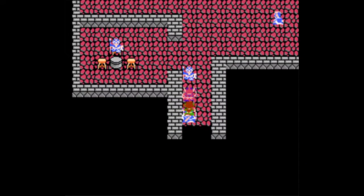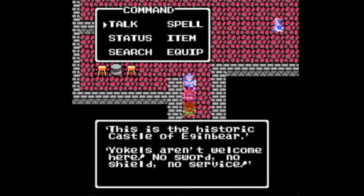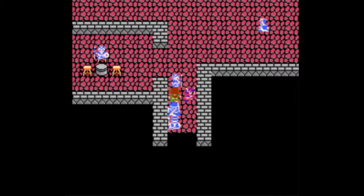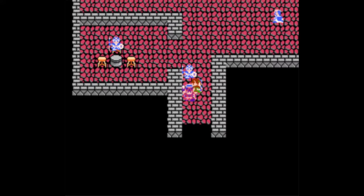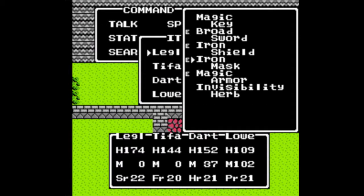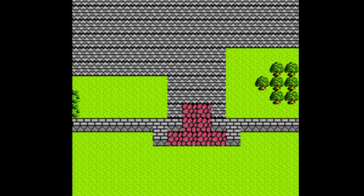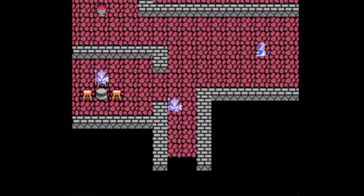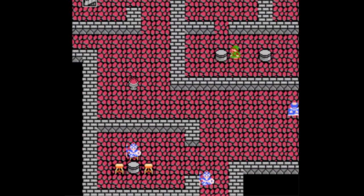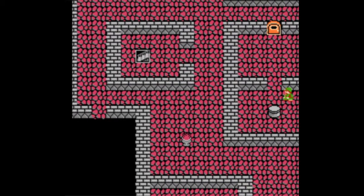Hello everyone and welcome back to Let's Play Dragon Warrior 3. In the last part we got to Eggie Bear, but we can't actually enter the place because yokels aren't welcome here — he will get in your way no matter where you go. What you have to do is use an invisibility herb, which I got at the end of the last part. And somehow it turns all four of us invisible even though we only used one.